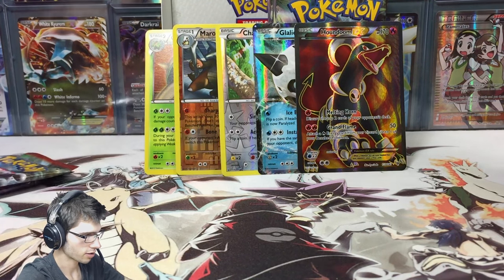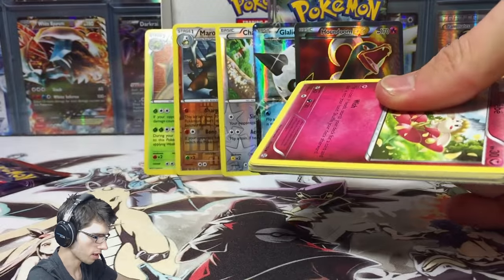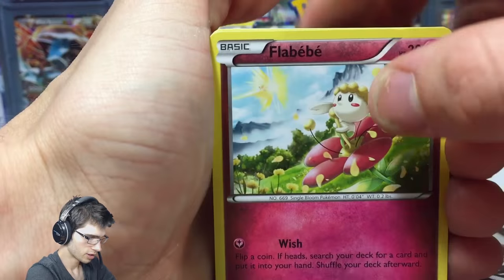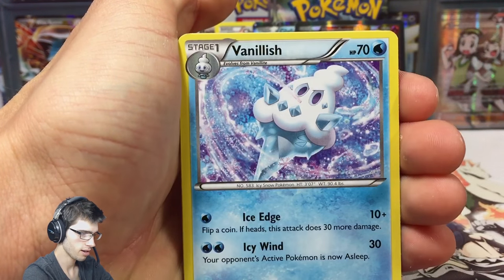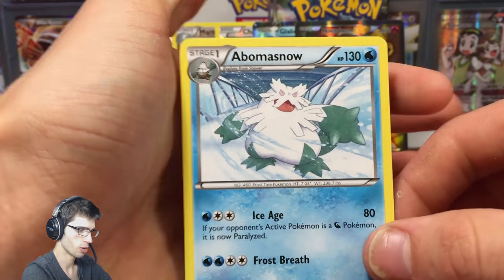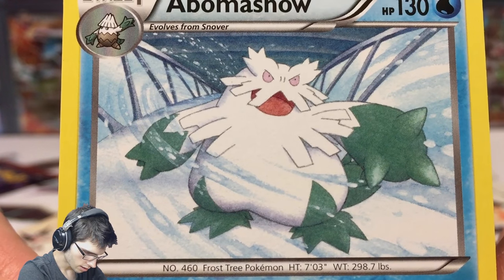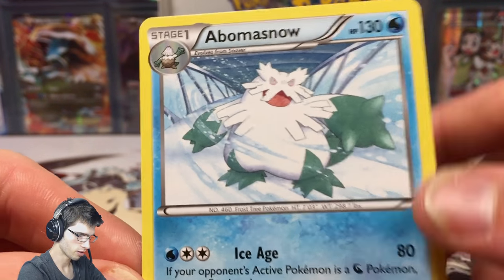Second last pack of this part — we've got Mega Mewtwo X pack art. Let's see if we can knock this out and pull some goodness. We got a Flabébé, an Axew, Scatterbug, Teddiursa, a Remoraid, Vanillish, and Snorlax. We got a reverse Flabébé and an Abomasnow with Ice Age and Frost Breath — nice. I wonder where Abomasnow is in that artwork, I have absolutely no clue.